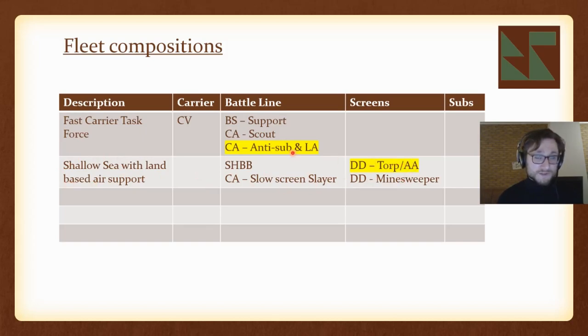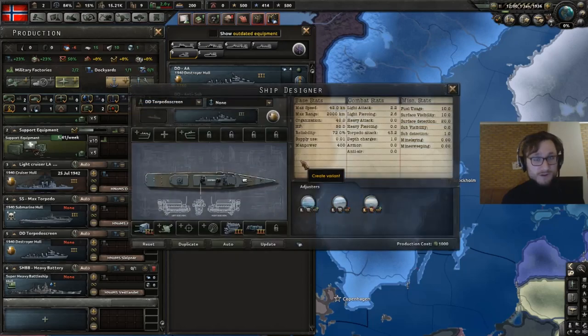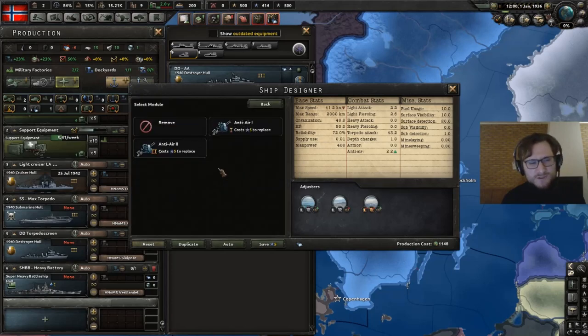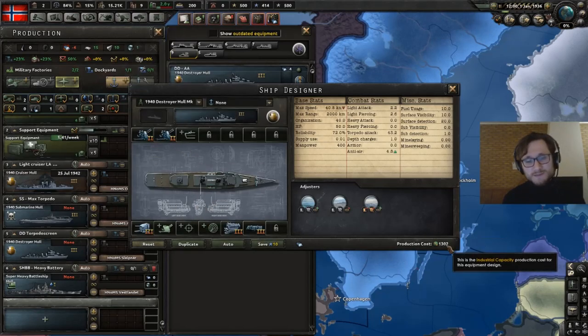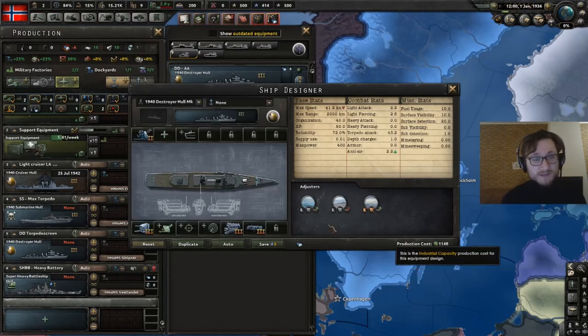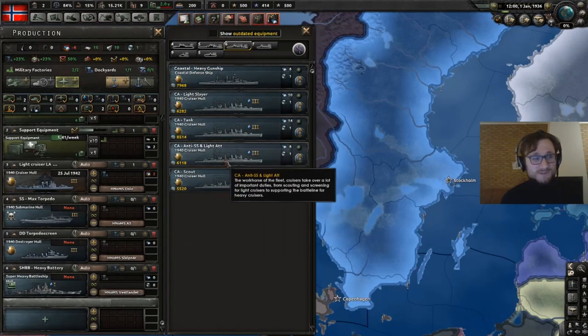Here in-game is the cheap destroyer design: it has one torpedo slot filled and not much else, but it's dirt cheap. I think it's worthwhile to add one or two anti-air slots without making the design too expensive — you want to churn out as many as possible. They're great screens for a lot of situations, though they lack range and are bad in deep oceans. She's just there to get hit.